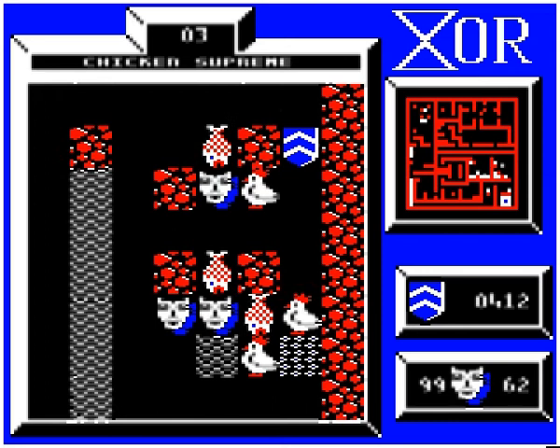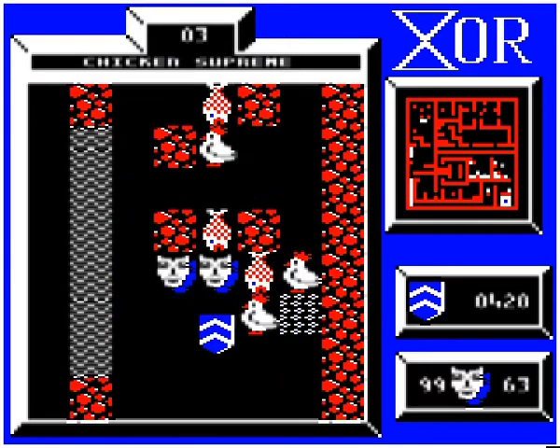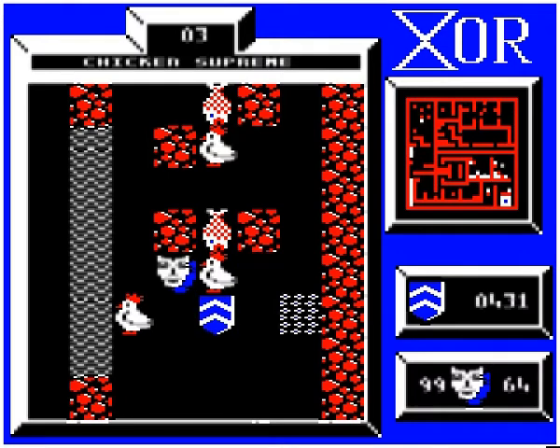Now, this one is interesting. How do we get that mask and survive? Well, there is only one thing we can try, so let's try moving down. Yes — it turns out that you can move before the fish. Can we use that to solve this lower puzzle? Yes, we can, but don't take the mask on the left. Take the other one like that.